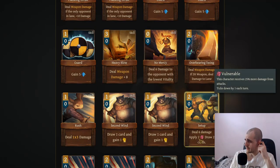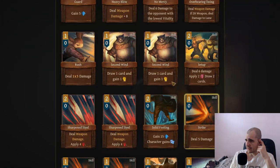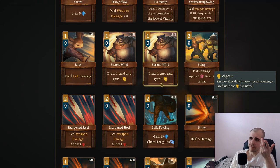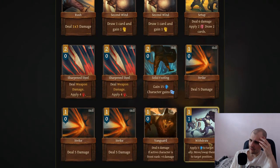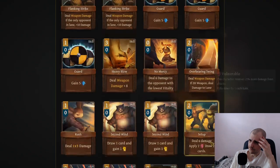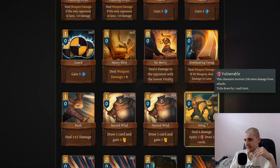Deal 6 damage, apply 2 vulnerable, draw 2 cards - that seems pretty good to me. We got 2nd wind, this is draw, this kind of replaces itself, then we eventually get 1 card. But this one we deal pathetic amount of damage but we also apply vulnerable. I kind of like setup. I don't think the cards have a quality level in this game but I do like setup. Let's go with setup.